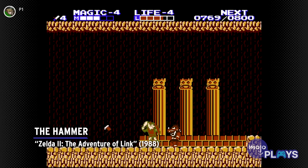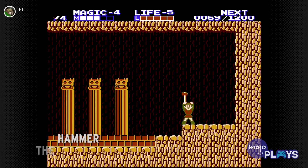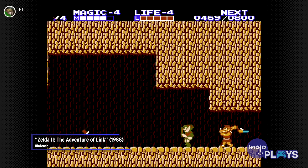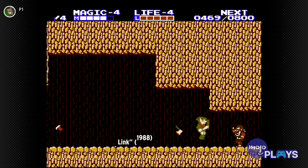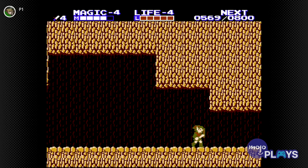The Hammer — Zelda 2: The Adventure of Link. Everything else on our list is completely optional, thankfully, but The Hammer in Zelda 2 is required to beat the game, and it's a complete nightmare to find.